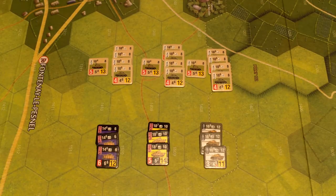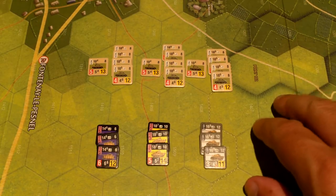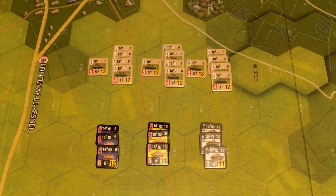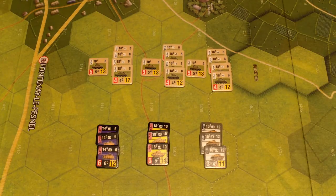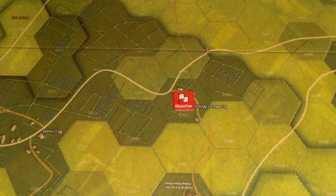Hello, welcome to the Counterattack playthrough series. We are back to playing Operation Dauntless, still going through the tutorial scenarios. We have tutorial T8, which is the 24th Lancers versus Hitler Jugend's finest. The Lancers consist of three British tank squadrons, each one with a regular Sherman and four Firefly Shermans — the upgunned Sherman tank.